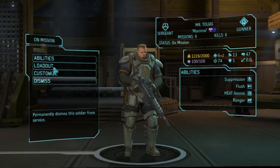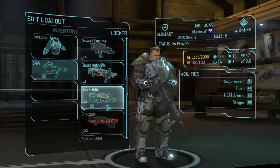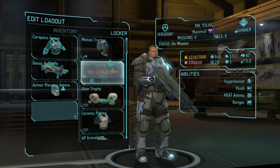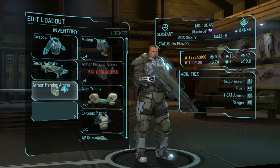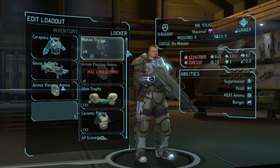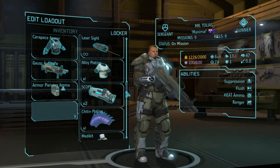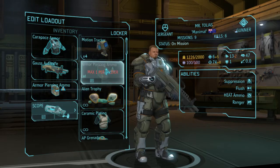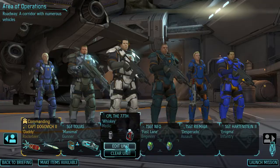Gauss long rifle - nice. Let's take bipod and neural gun link. Rocketeer - the usual stuff. Manimal - this is basically a no-brainer. Let's give you alloy plating, or actually let's give you scope - you have very bad aim. Then medic - carapace.